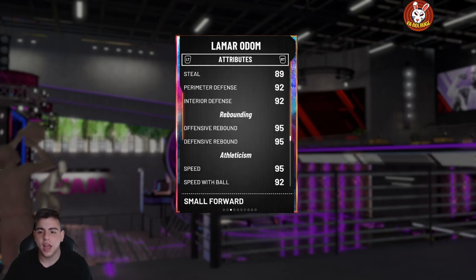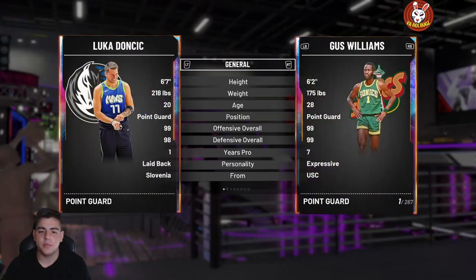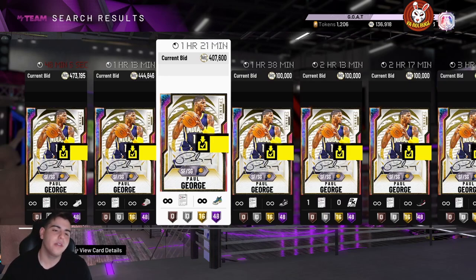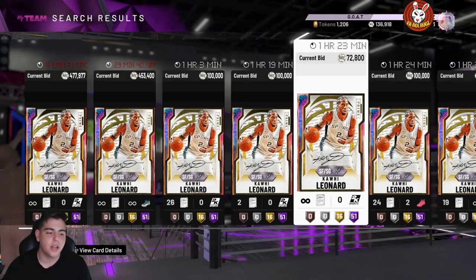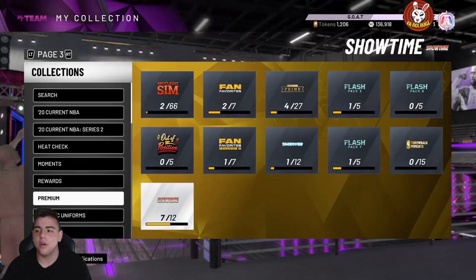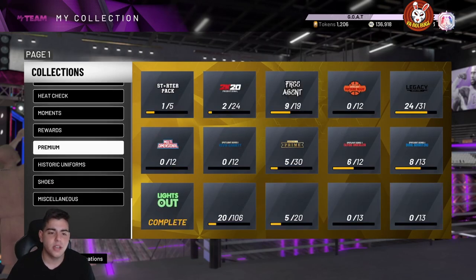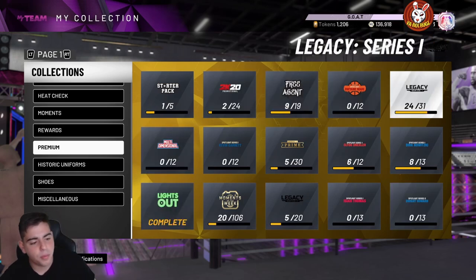Lamar Odom is a very good investment — he's all around pretty deadly with very good stats. Luka Doncic is a fan favorite card. I think Luka might get an EVO, same with Lamar. Paul George is a little expensive but you could snag him for around 300,000 MT — that's a big W. I'm not getting Kawaii until he's around 400,000 MT. The prime set is definitely one of the best ways to make MT. Let me know if you guys are going for Kareem or Rashad Lewis, try out the pink diamond filter, and stay tuned for more content.